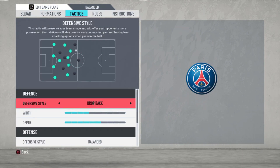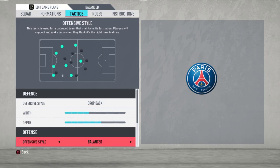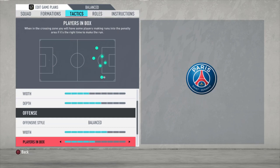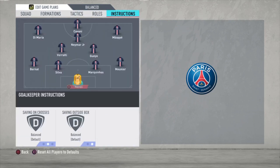Let's go to the tactics. Drop back with a width of four bars, depth of six bars. Offensive style balanced with a width of seven bars. Players in the box, five bars. Corners and free kicks both three bars.